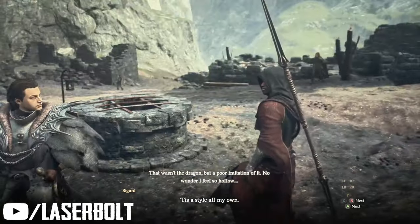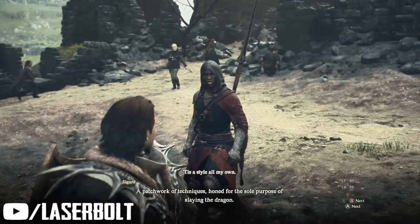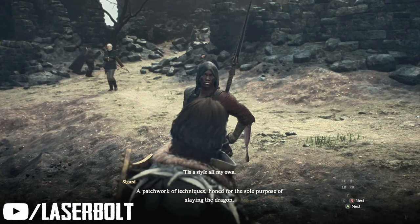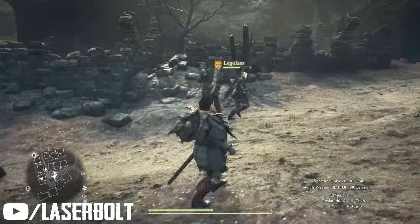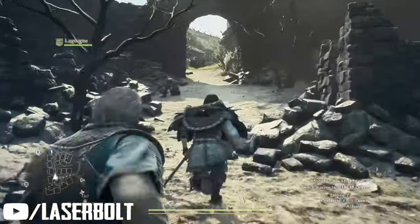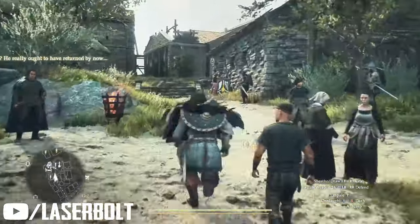You're also going to ask him his name — you basically just have to exhaust his dialogue. Once his dialogue has been exhausted, you're going to get a prompt that says you have unlocked the Spearhand. Now you've got the Spearhand, but you need to actually equip it. What you want to do is work your way back to Melve, and when you get to Melve you're going to go to the guild hall.